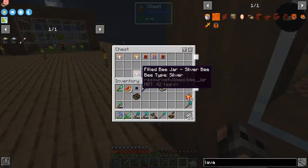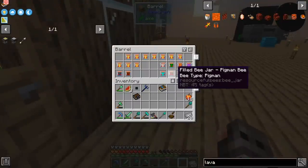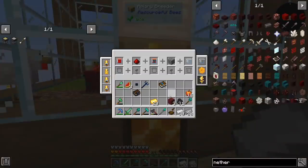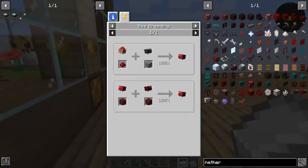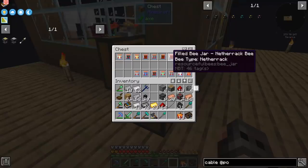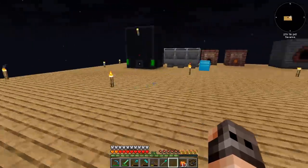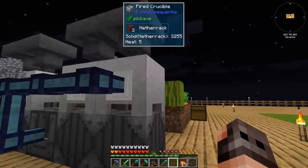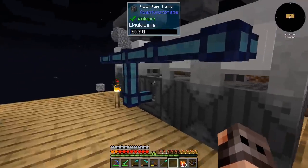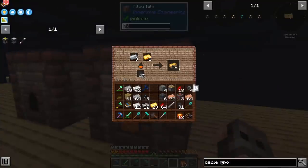I do have a netherrack bee — I just have to find him. There is a teeny tiny chance that I have thrown him away. We can breed him one more time because there is a 100% chance, since otherwise getting netherrack is quite a pain. That poor netherrack bee was inside the apiary and I forgot — so now we have two of them. Netherrack does give you more lava, but unfortunately the burn rate is the same, so it's just slightly more efficient.